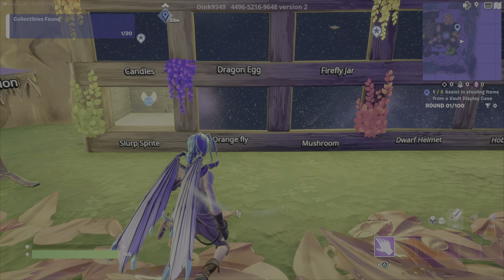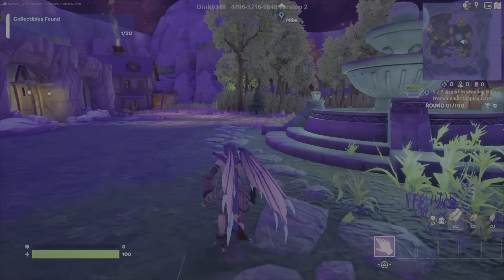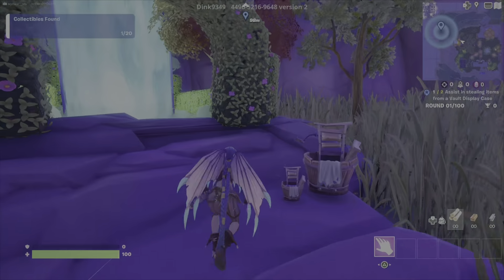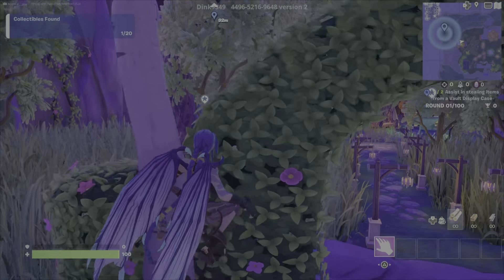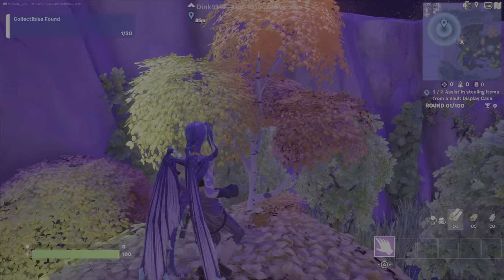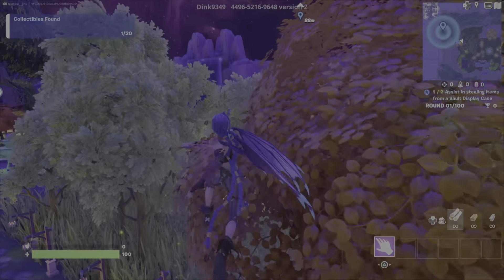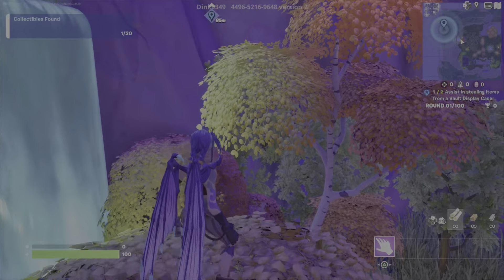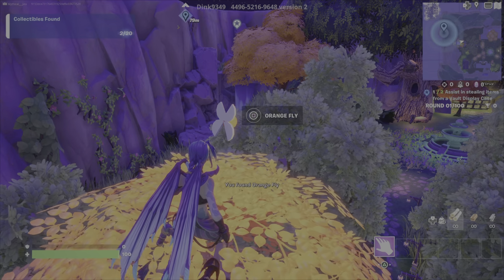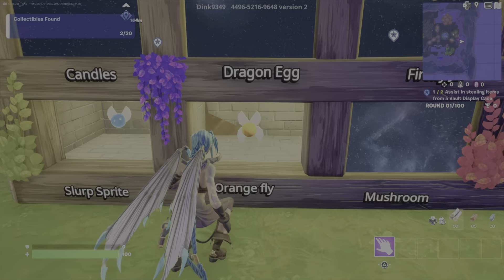Now the Orange Fly. Okay, this one's over by the waterfall. Some parkour is needed — nothing impossible. Up here, we slipped. Up here. You want to get this tree. Up here. There it is up there. Up here, we need to get a mantle. There we go. Booyah! Orange Fly. All right, we got the Orange Fly.